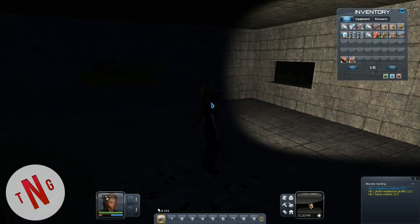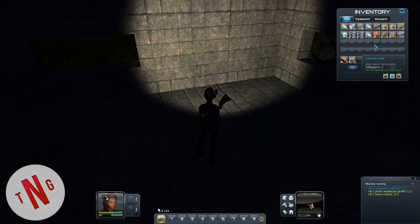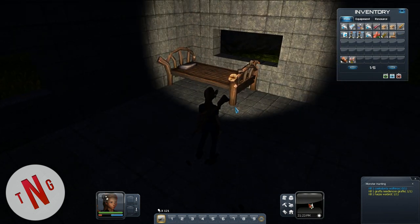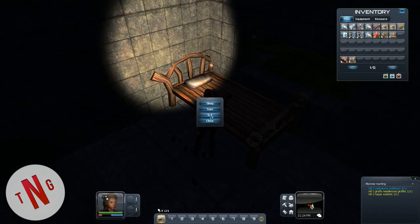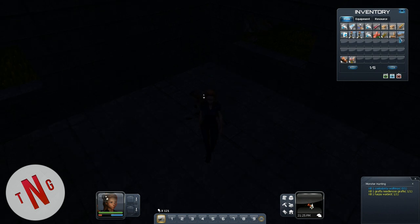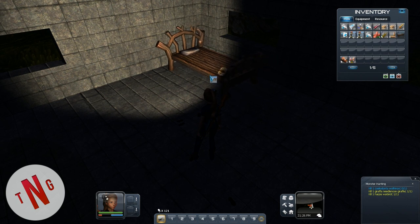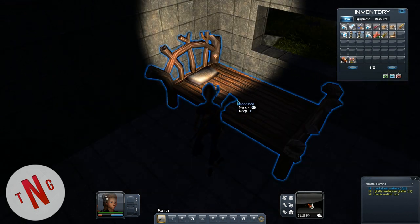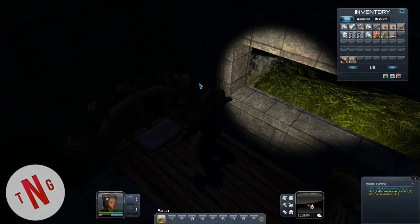I haven't thought much about rooms in here. Putting the bed all the way up here - bam! There we go. Right mouse button to sleep, for around six hours rather than 12 hours. Nice.